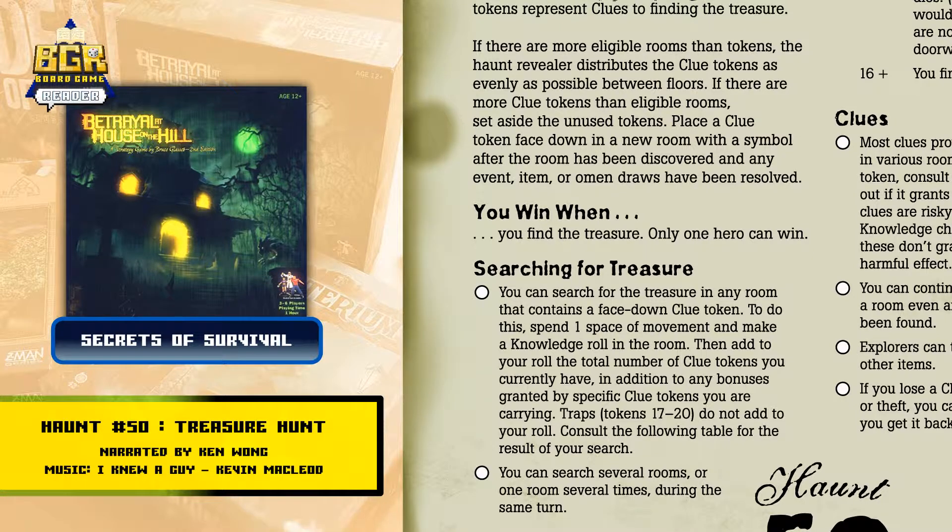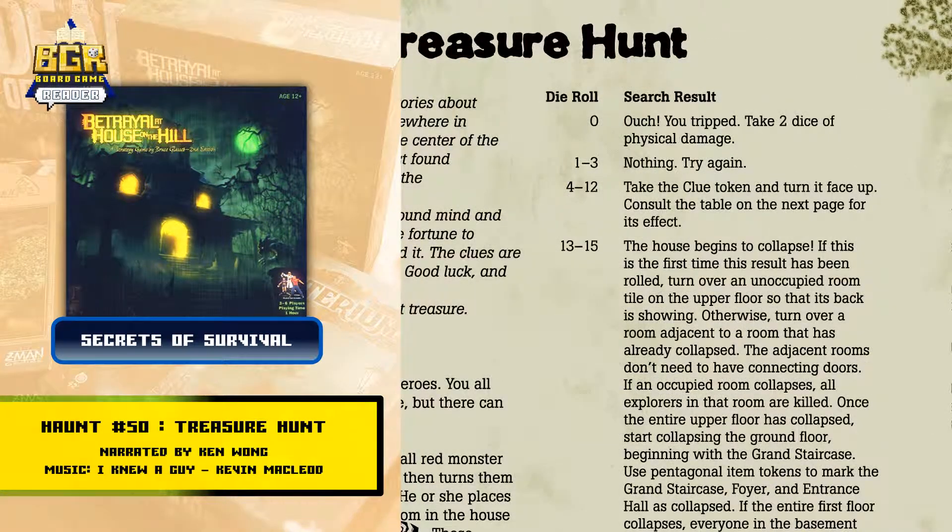You can search several rooms or one room several times during the same turn. The following table shows the die roll and the respective search result. If you roll a zero — ouch — you tripped; take two dice of physical damage. 1 to 3: nothing, try again. 4 to 12: take the clue token and turn it face up; consult the table on the next page for its effect.